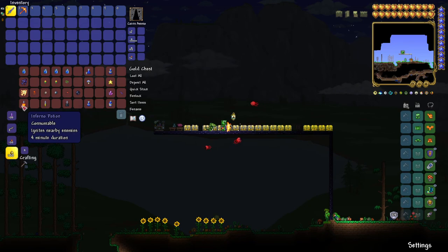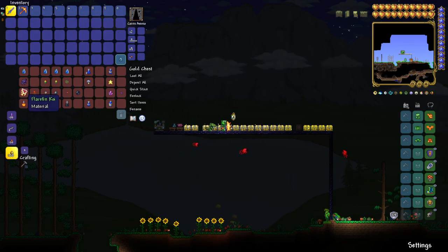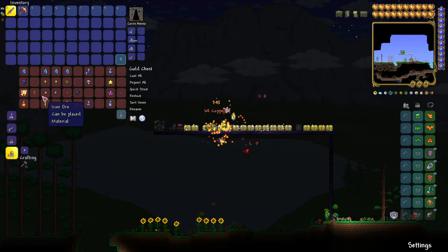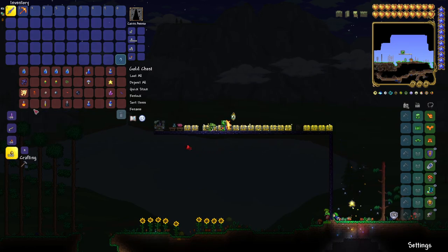Next up is the Inferno Potion, which ignites nearby enemies. Pretty useful — if they're nearby, they'll start on fire and take damage. You'll need bottled water, obsidian fish, a flare fin koi, and fire blossom. These are pretty easy to get — you just have to fish for a little bit.